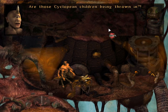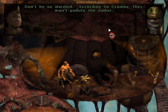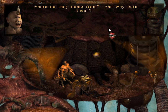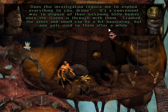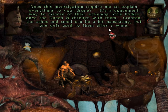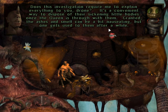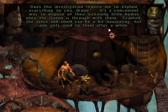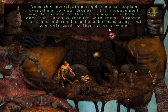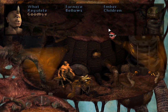Are those cyclopean children being thrown in? Don't be alarmed — according to Gromna, they won't pollute the ember. Where do they come from and why burn them? It's a convenient way to dispose of their sickening little bodies once the Queen is through with them. Granted, the ashes and smell can be a bit nauseating, but one gets used to them after a while. So I guess the children aren't even really a fuel source — just using this to dispose of them after whatever it is the Queen does.